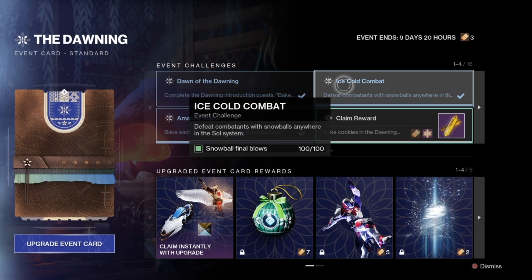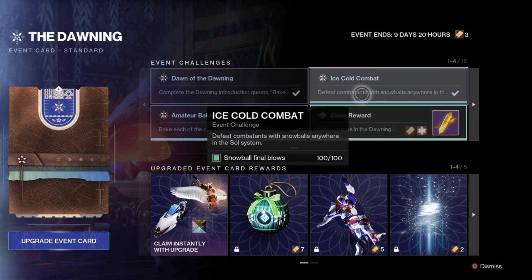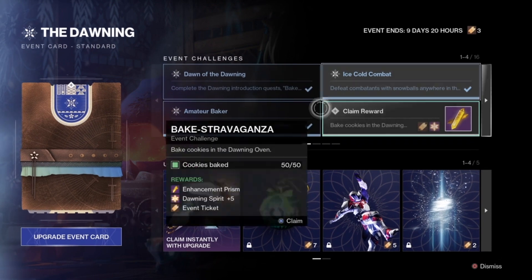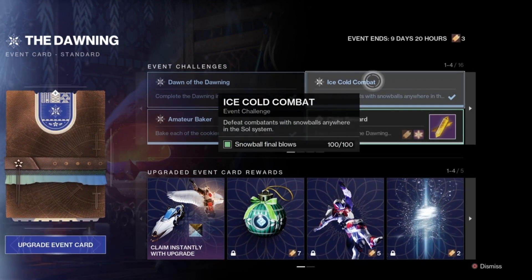The next one is Ice Cold Combat, where you have to defeat 100 enemies using Snowballs. Snowballs are pretty easy to get — all you have to do is kill some enemies and they drop. You can do it with your own weapons or with the Dawning weapons. Once you pick up Snowballs and kill 100 enemies with them, you get this one done. The reward is the new Seasonal Glaive, Albedo Wing.